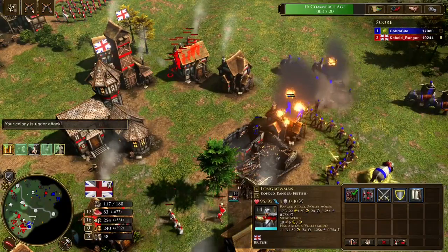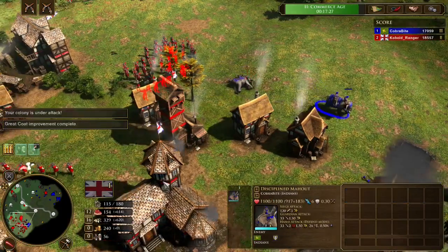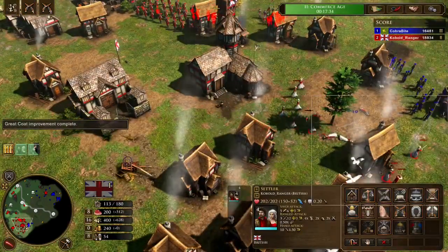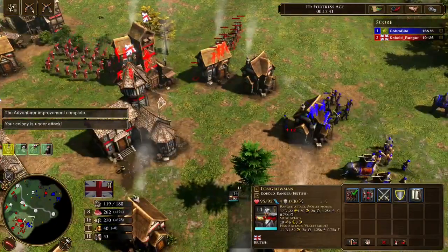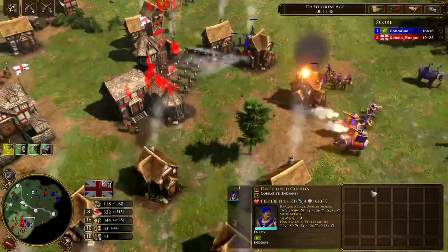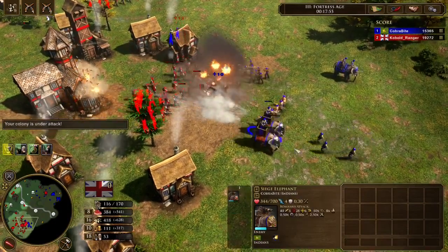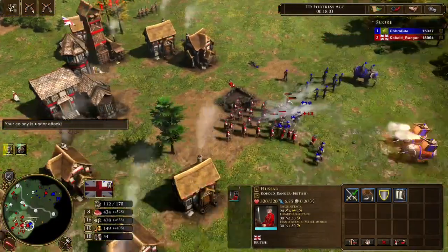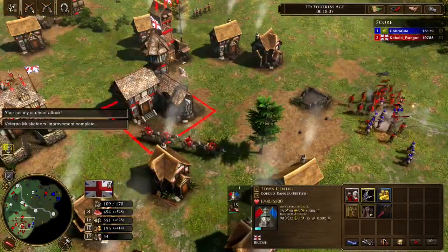He's attacking me now and going to do some damage. At least I have the longbowmen — I'll get a few shots off and I kill a Mahout, which is huge. He actually deleted a Mahout himself. I lost a couple of vills — that was bad. He attacked at a good time. But now I'm Fortress Age and I can upgrade my musketeers, send in the musketeer combat card. Soon I'll be able to clean up his army, plus I have Hussars in queue.